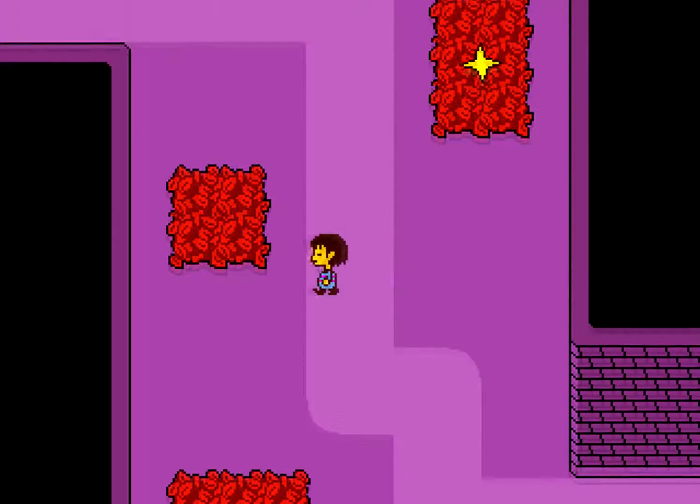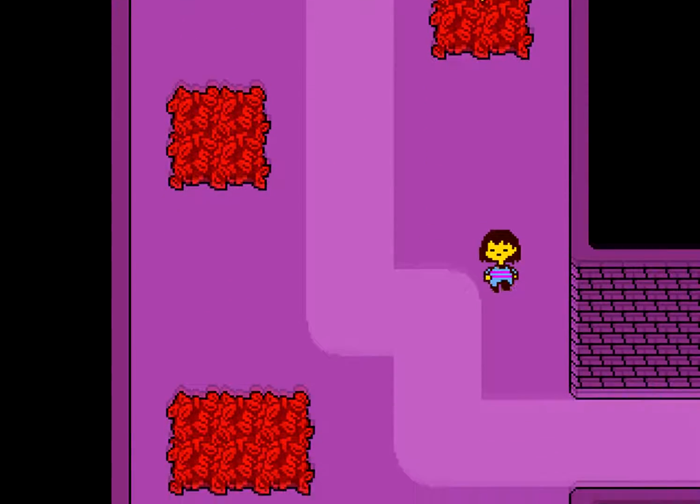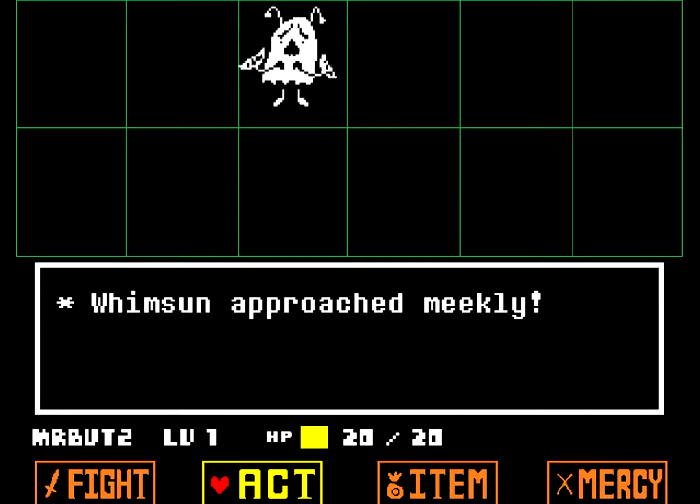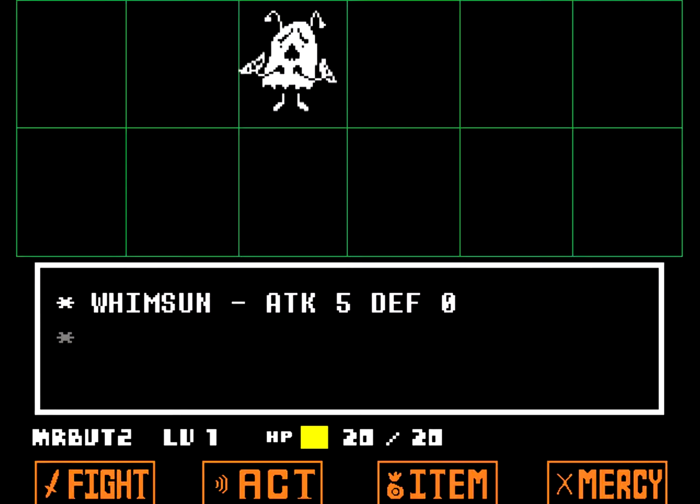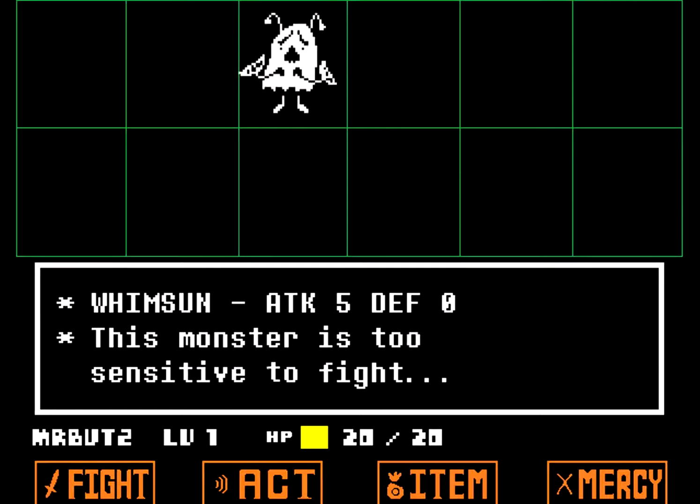Last time we were here in this area, this hallway kind of. So we have two choices — a monster. Let's act and see, let's check how much defense or attack. Okay, so he doesn't have defense.